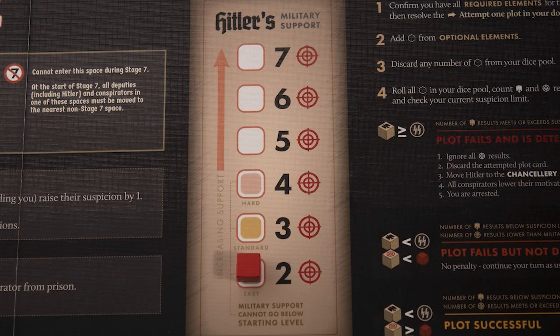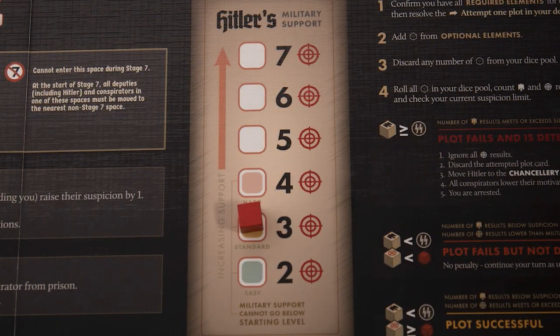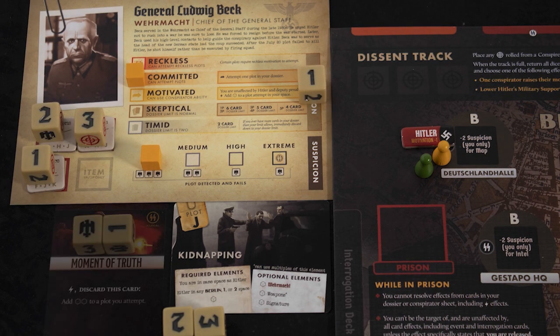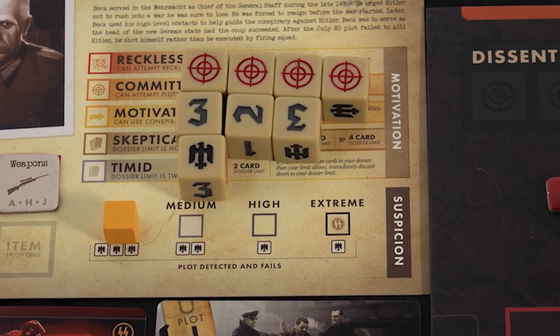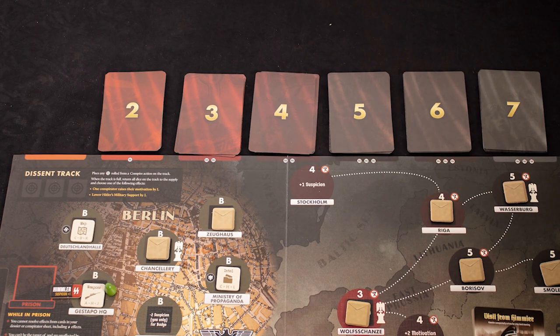Hitler's military support is important as it represents how hard he is to kill — if it is on seven you will need seven successes to kill him, which is almost impossible. You need to have a plot and be with Hitler to carry it out. You then build a dice pool based on that plot, gaining dice for matching your political affiliation, having the right equipment, bonus character skills, and cards played from your hand. You then roll and hope you get more hits than Hitler's support and fewer eagles than your suspicion. If Hitler is killed you win the game. If not, bad stuff might happen — draw an event card and it is the next player's turn.